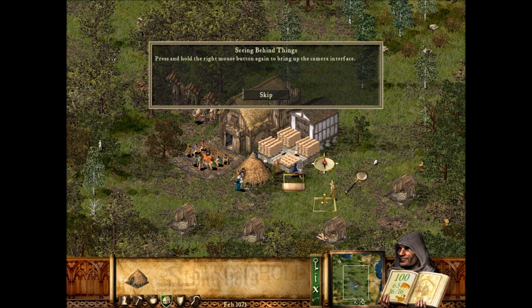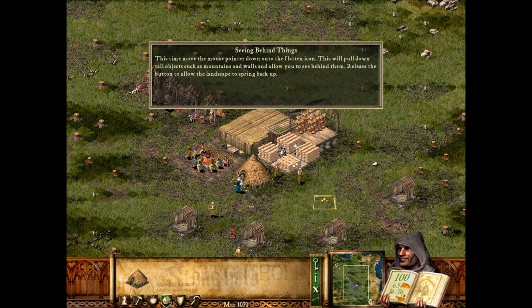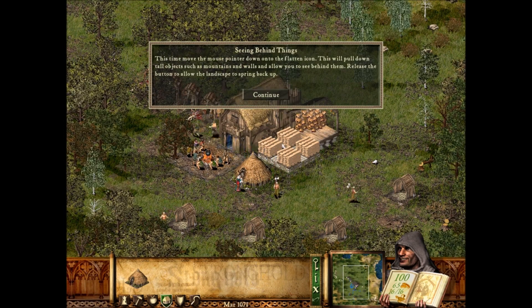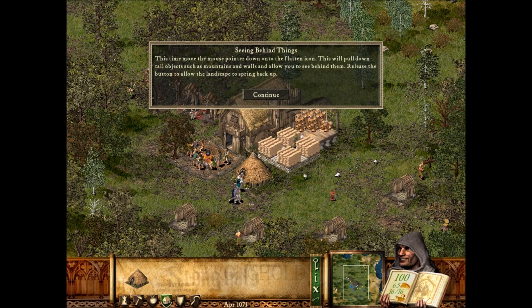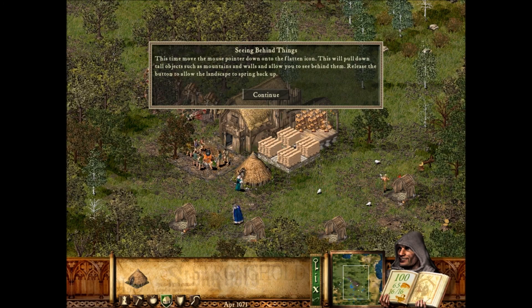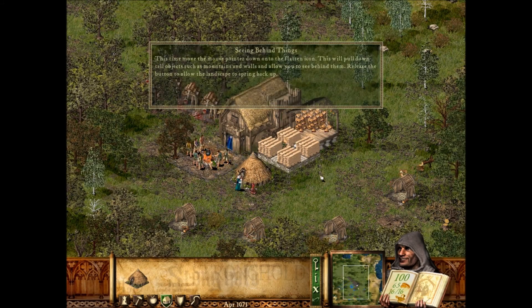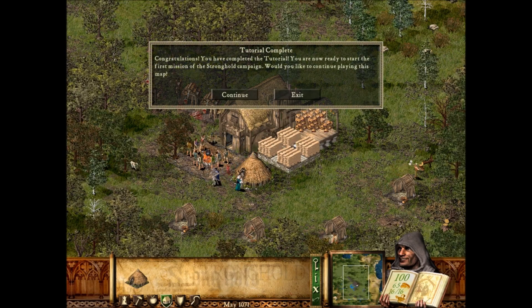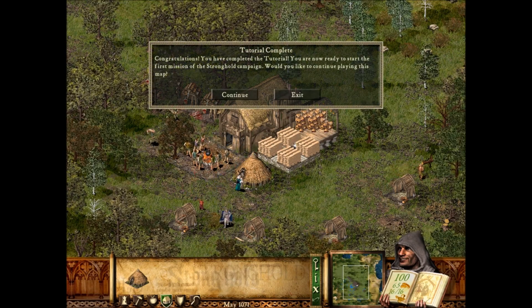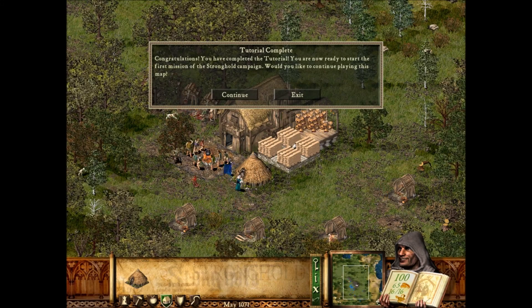Press and hold the right mouse button again to bring up the camera interface. Move the mouse pointer down onto the flatten icon. This will pull down tall objects such as mountains and walls and allow you to see behind them. Release the button to allow the landscape to spring back up. Congratulations! You have completed the tutorial. You are now ready to start the first mission of the Stronghold Campaign.